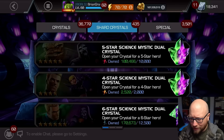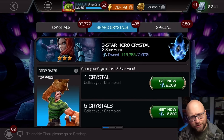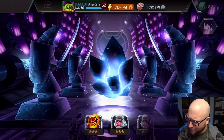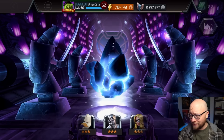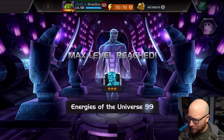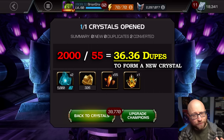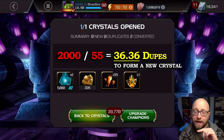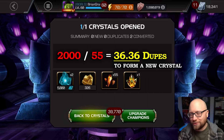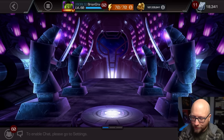Where do you get ISO from? Well, you get ISO from crystals. The thing is, you get a lot more ISO if a champion is at max sig. If I open up this three-star crystal right here I'm going to get a duplicate — I got Silver Surfer so I'm going to get 55 four-star shards. You need 2,000 four-star shards to open a four-star crystal, so 55 shards is about one in 36 crystals.